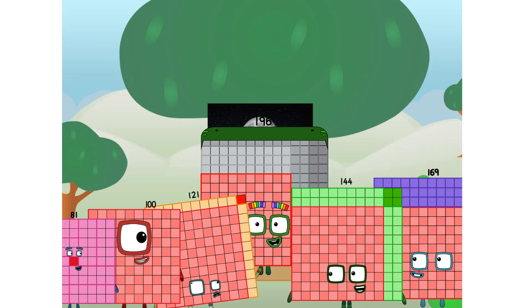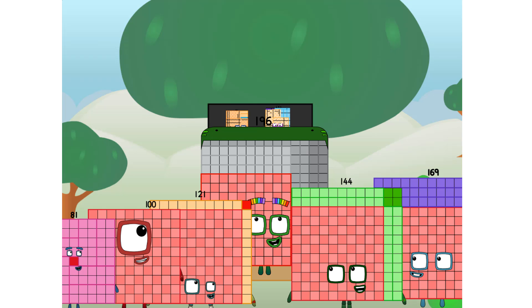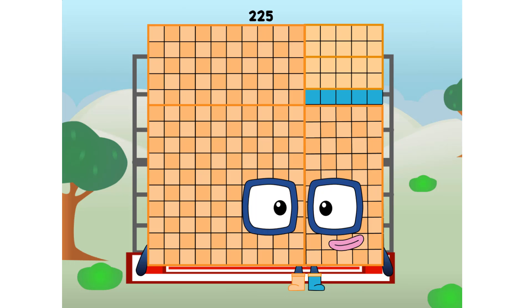But how will we get all the way up there? We call in some friends. Some big square friends. 225 commencing secret test flight. All systems checking out. 15 by 15. Wish me luck — being secret. Whoa-oh-oh-oh. Yowzer.